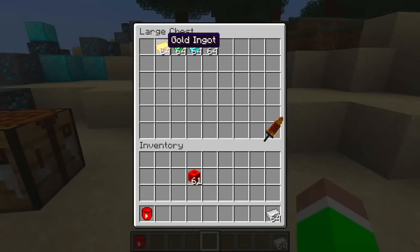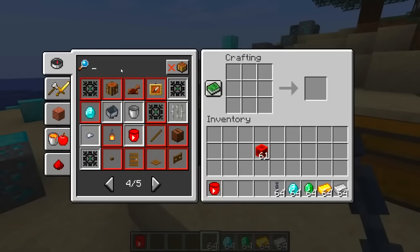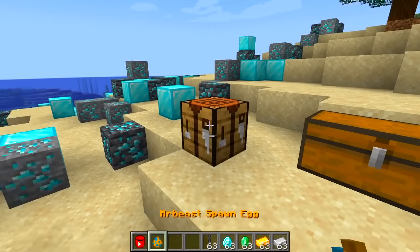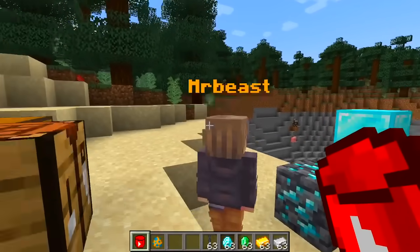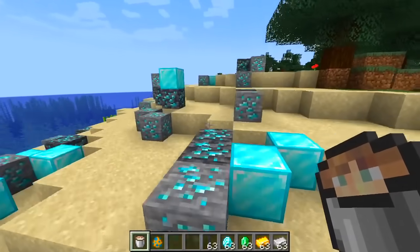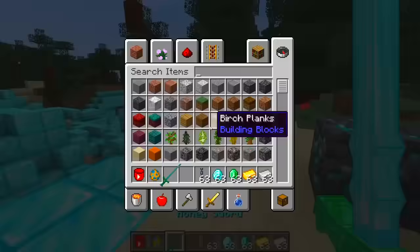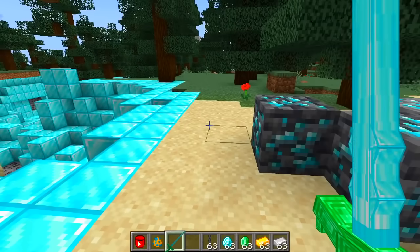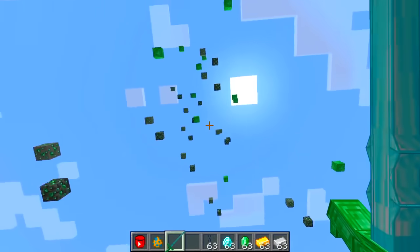For the last one we have MrBeast. I feel like it's something to do with money. We need gold - let's craft it straight away and boom, there we go. We got MrBeast - let's milk him. I was correct - it's a money sword. It says 'make you rich, hit a mob to stun him.' What does shift do? Oh - it's money, it's raining money!